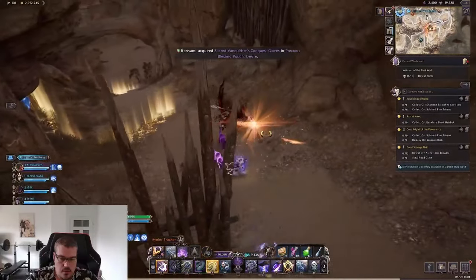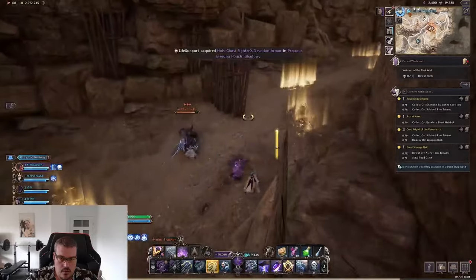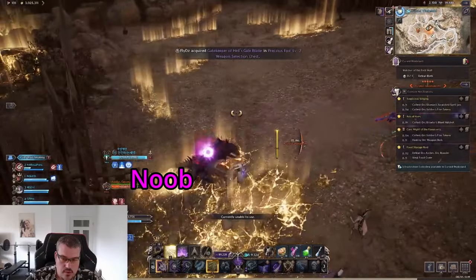The mini-bosses have no dangerous mechanics, so the only threat in the pathing is the yellow area damage on the floor, where monsters can hook you. Always have your block ready — not like this noob right here.